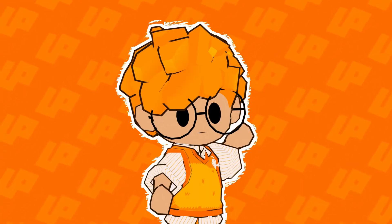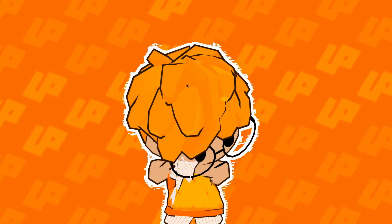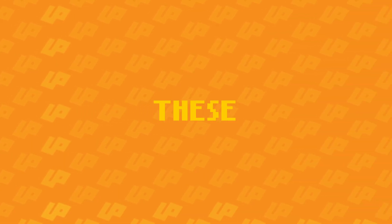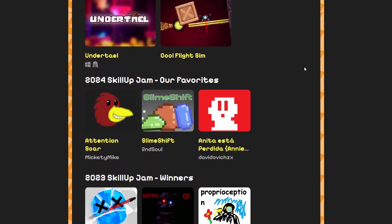Those were my top 10 picks. However, the developers and community participated in their own voting process. Their top three were: Top 3 — Endless Clicker Defense; Top 2 — Boom Ball; Top 1 — Tilt Lever. If you wish to play these games or check out their code, go to our itch.io link down in the description.